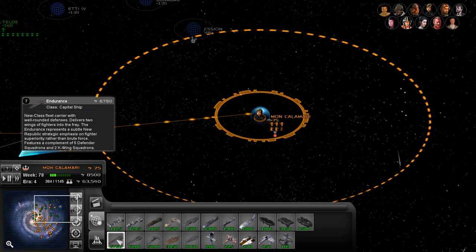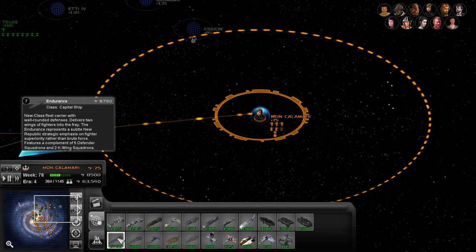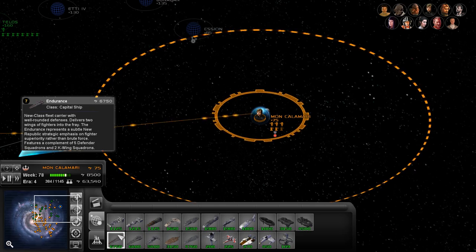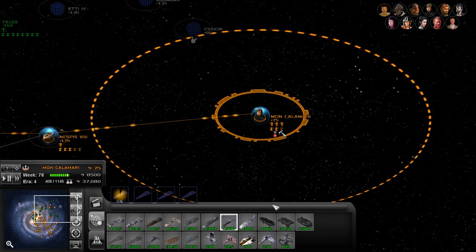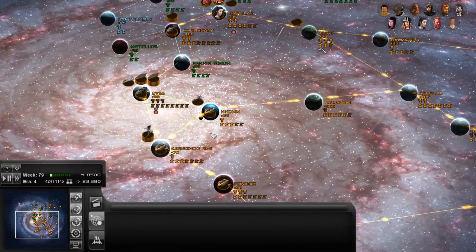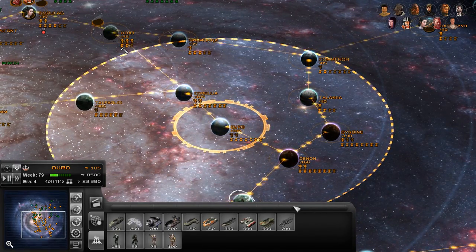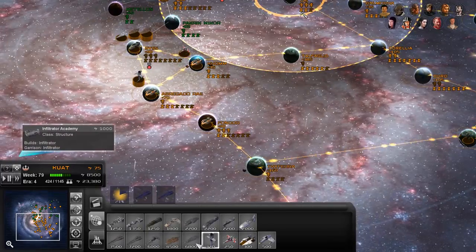Oh shit, yes! The Endurance — I love that name, that's always the name I use when I name my ship. New class fleet carrier with well-rounded defenses, delivers two wings of fighters into the fray. The Endurance represents a suitable New Republic strategic emphasis on fighter superiority. You get K-wing squadrons — go ahead and order up one of those. And the new Nebula-class Star Destroyer — give me two of those. Let's go over to Quat Shipyards and order up a few more of the new ships. Did killing the emperor open up any new ground units? Probably not.